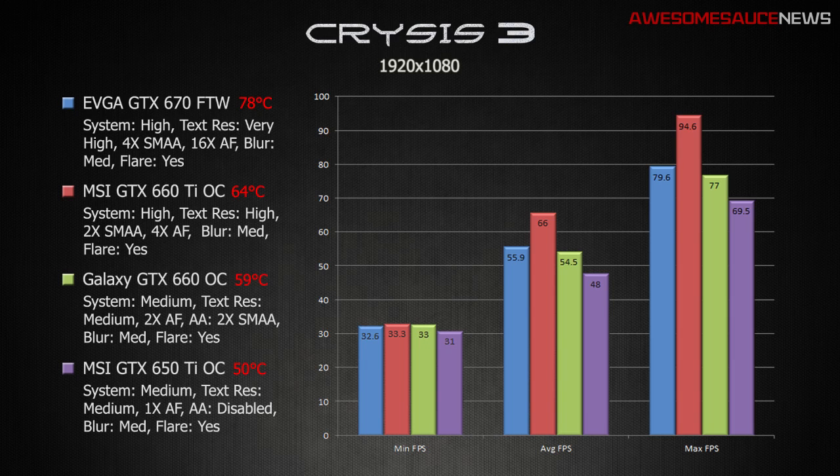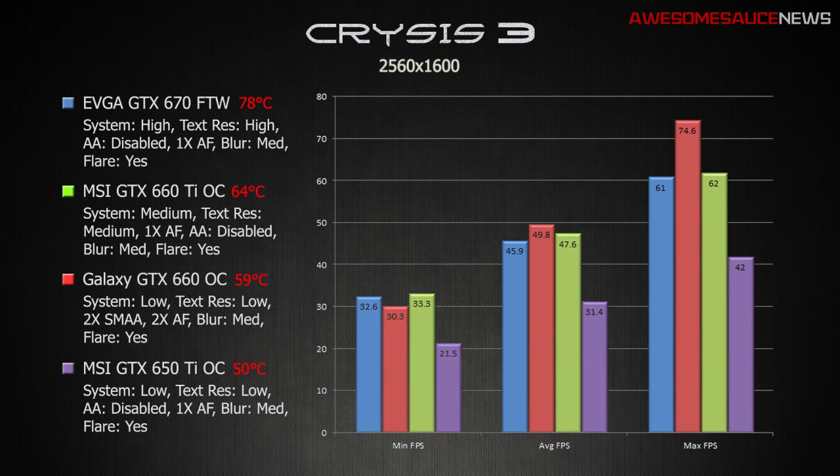For the Galaxy GTX 660, like I said, we're taking much more of a performance hit here. There is quite a huge performance gap — for the money that you're paying, you actually get a lot more performance jumping from a 660 to a Ti. You can see the system specs for the 660 had to be bumped down to medium, as well as the texture resolution, and SMAA at 2x with anisotropic filtering at 2x as well. With the 660, you're starting to near console territory as far as video quality goes — not quite there yet, but getting close, with anti-aliasing completely disabled and 1x anisotropic filtering. It's just starting to look a little iffy. But if you think that's bad, wait till you go to 2560x1600, the resolution that many video cards fear.